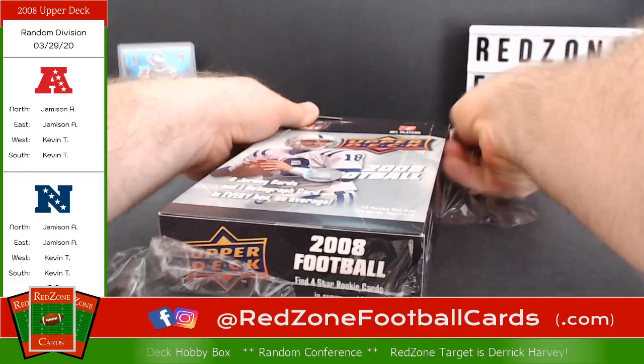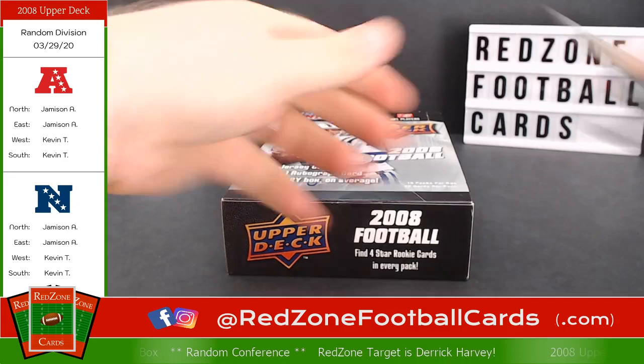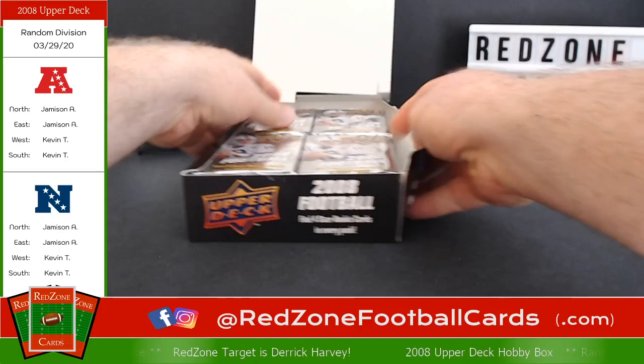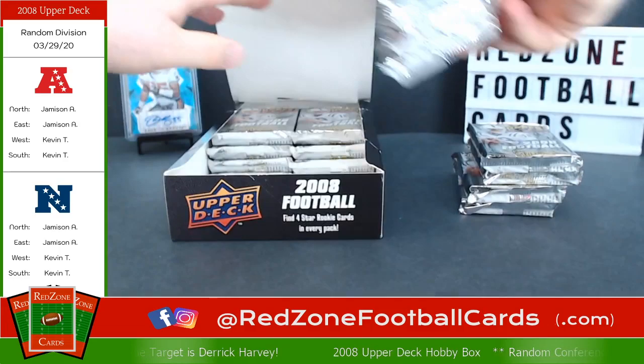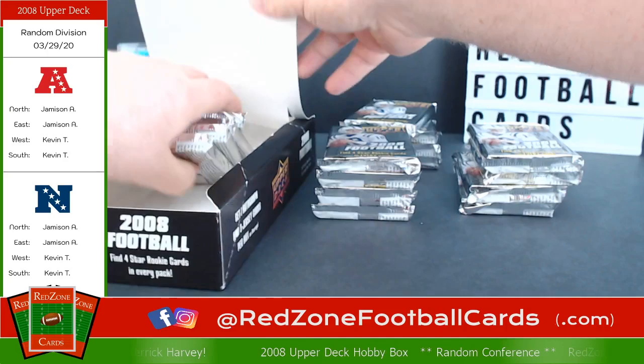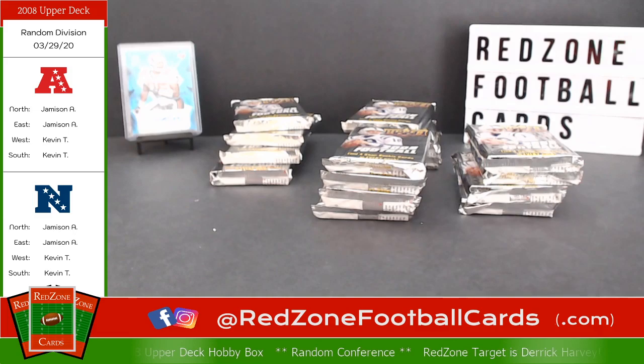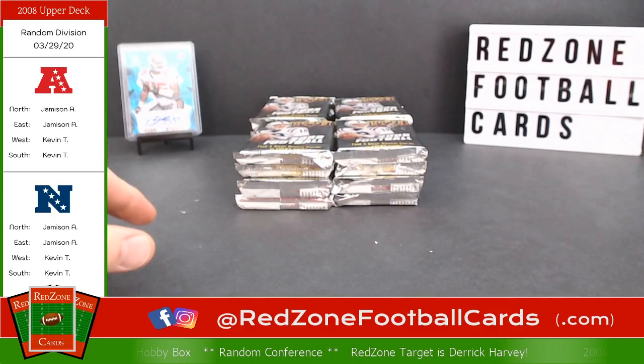Three jersey cards and one autograph card. As you see, the box is sealed — also taped. I've got a beautiful new box. A lot of packs here — we have 16 packs. There's the empty box, going to the trash. So 16 packs, 20 cards per pack. Also, if you see along the bottom, the Red Zone target is Derek Harvey. Normally I would let you select that, but I figured I would just pick it myself.